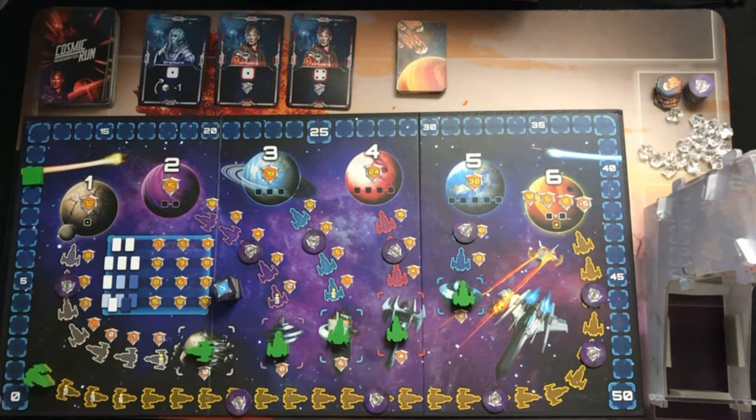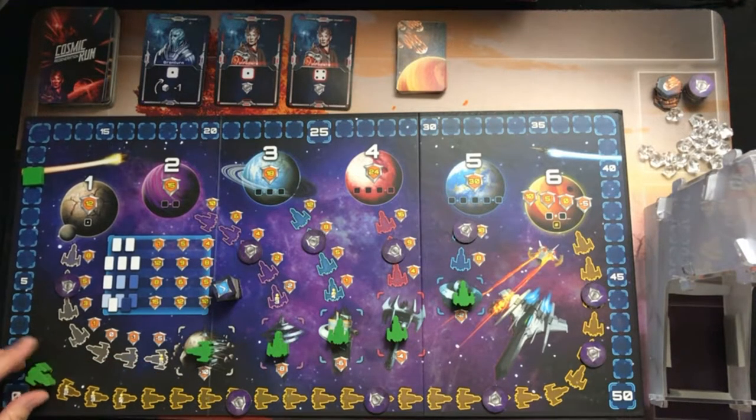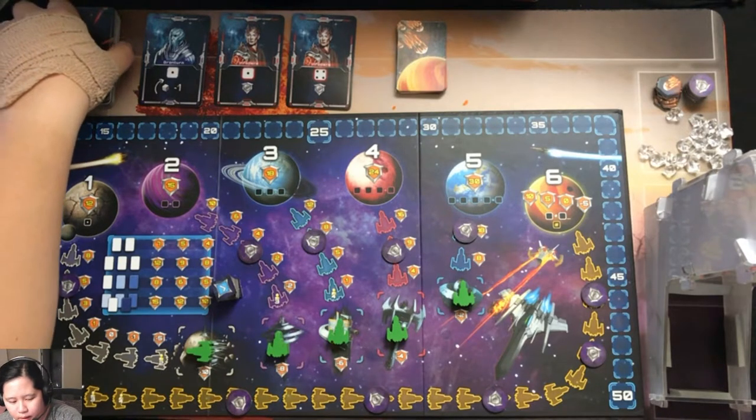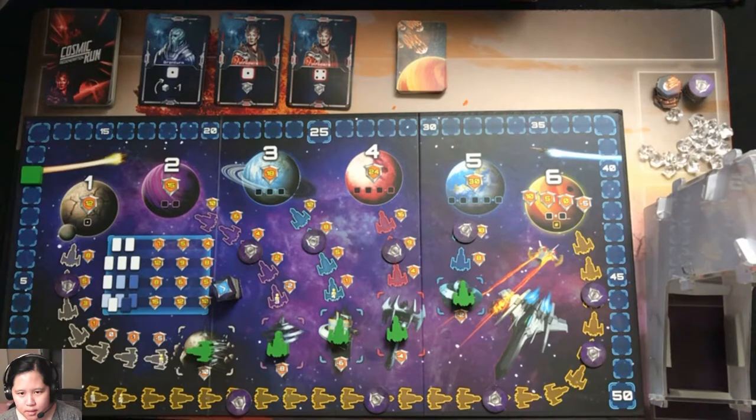On the bottom left you'll see we do have a ship that will progress up the number six planet, which is the yellow track. We start on the 10-point track, and we have the alien cards here in the deck with three cards face up and available for us to acquire.